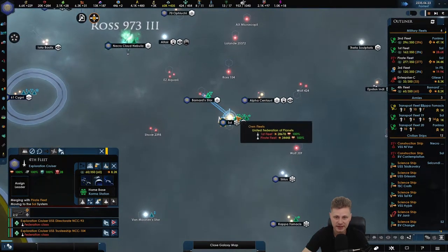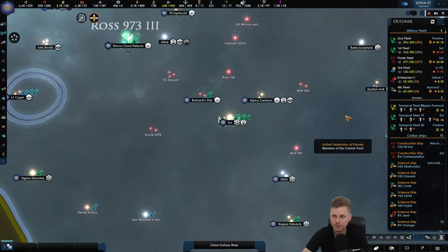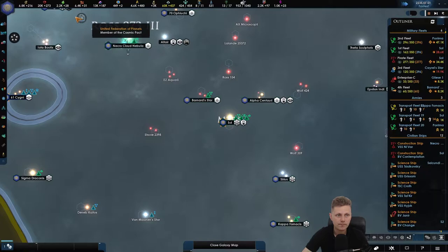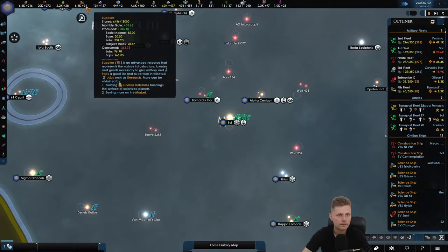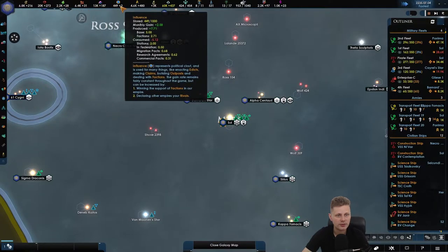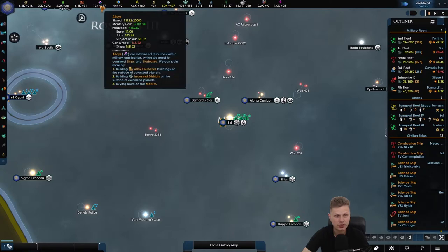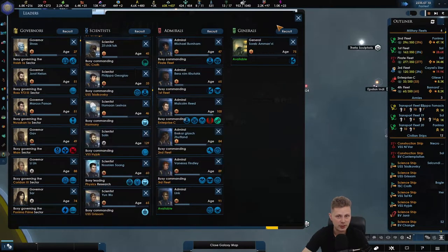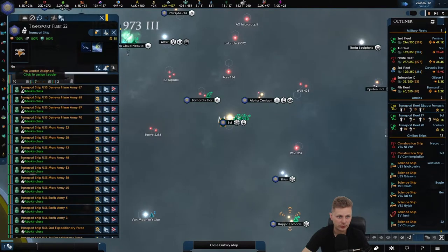Fourth fleet is actually now gathering up with the pirate fleet — our oldest fleet ever. Looks like economy is stabilized. Alloys we lost 40, but all of the species now have the abundance.